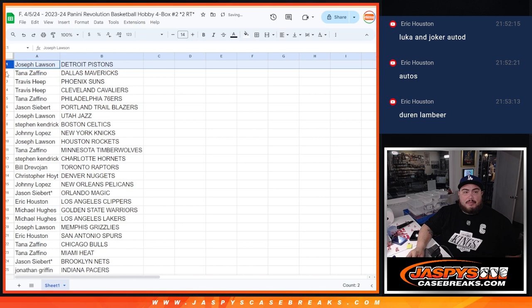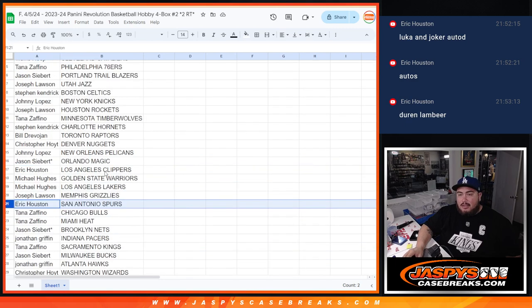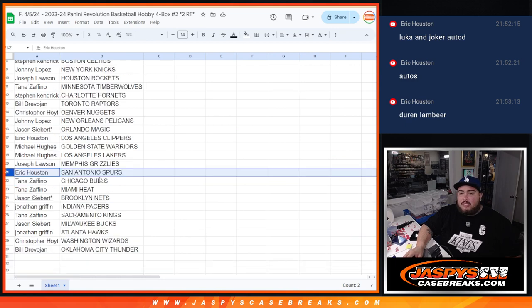Joe, you got the Pistons. Tana with the Mavericks. Travels with the Suns and Cavs. Tana with the 76ers. Jason with the Blazers. Joe with the Jazz. Steven Kendrick with the Celtics. Johnny with the Knicks. Joe with the Rockets. Tana with the Timberwolves. Steven Kendrick with the Charlotte Hornets. Bill with the Raptors. Christopher with the Nuggets. Johnny with the Pelicans. Jason with the Magic. Eric with the Clippers. Michael with the Warriors and Lakers. Joe with the Grizzlies. Eric — congratulations man, I got Spurs, so let's get you some Wemby.